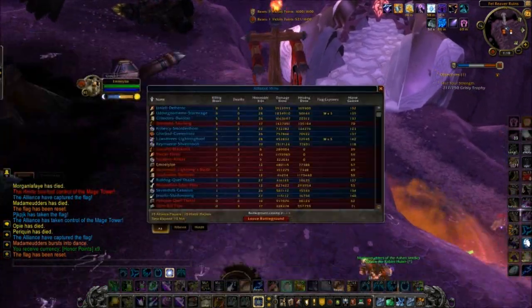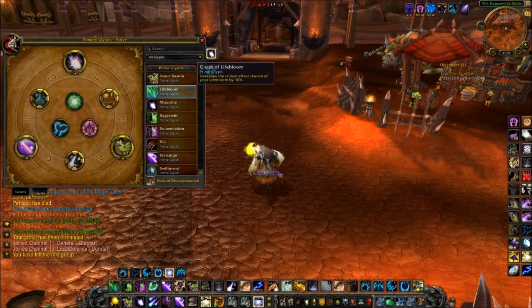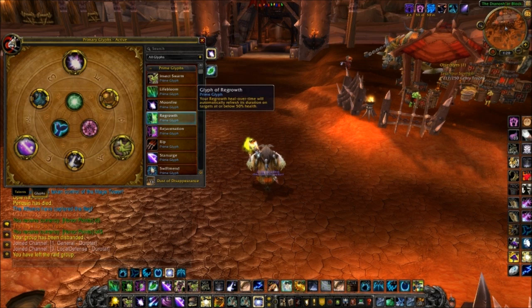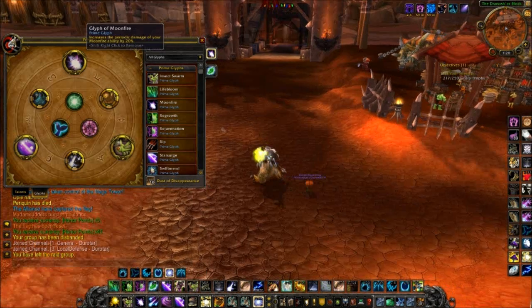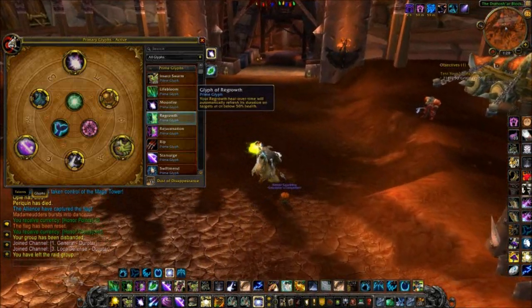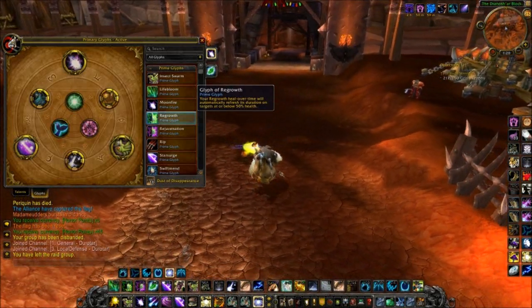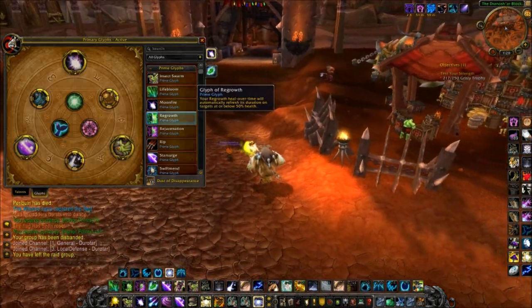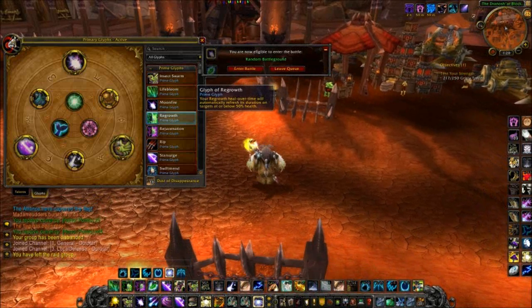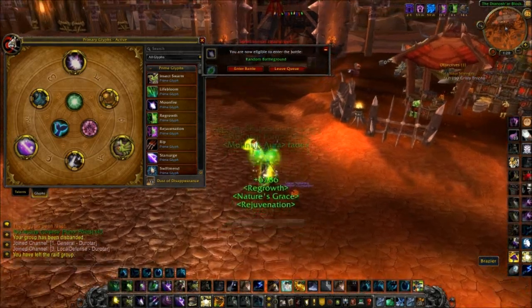I'd suggest Regrowth or Lifebloom, depending on how much Crit and stuff you have. The Lifebloom glyph increases the Crit chance of it by 10%. I suggest you get this or Regrowth if you go to Lunar Shower spam, to swap it out for your Moonfire glyph. Since you're going to be spamming Moonfire quite a bit in Lunar Shower, you won't need the periodic damage increase, since it's all about the initial burst instead. The Regrowth glyph — what it basically means is if you're below 50% health, the HoT from Regrowth keeps refreshing until the target is over 50% health. Which means potentially you can keep it running until you hit over 50% health, so you just Regrowth once and then fill up your other hots right after.